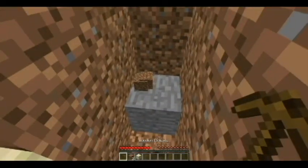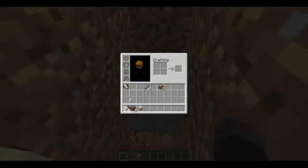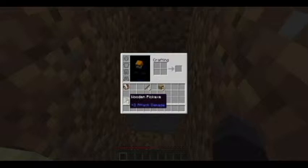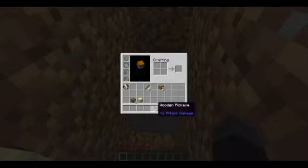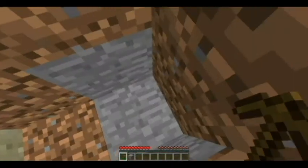Pull out your pick. Keep in mind how your inventory works. If you scroll over something and press 1 through 9, the item will automatically go into that slot. As you can tell, it's jumping all over the place — it's a pretty good way to sort your inventory. For now, let's get some stone.